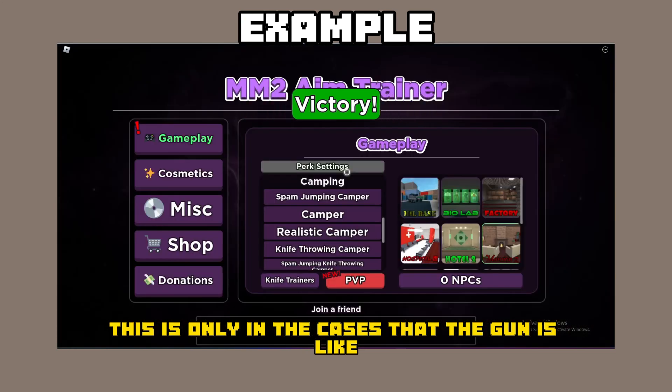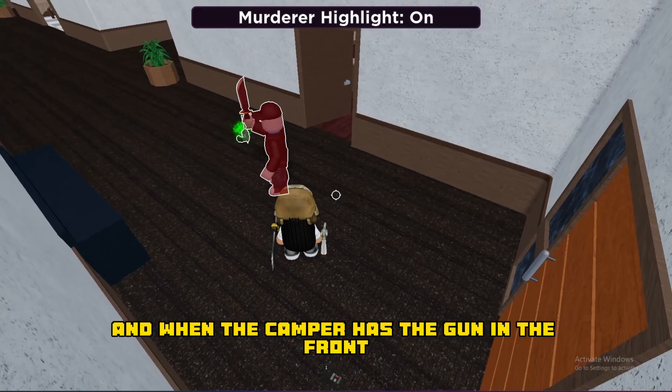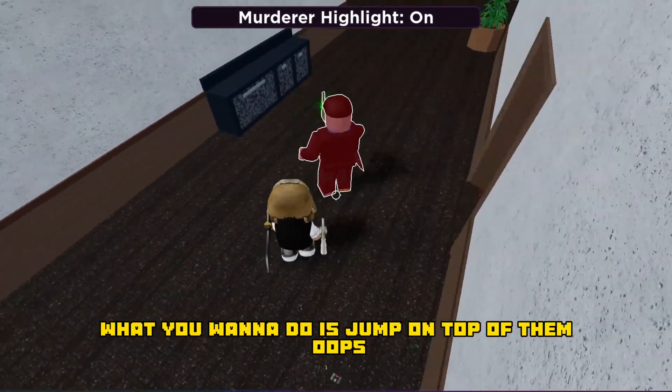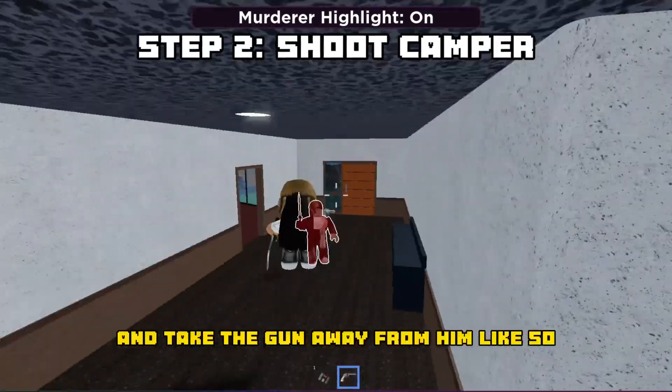This is only in cases where the gun is behind them. When the camper has the gun in the front, what you want to do is jump on top of them — actually go from the top and take the gun away from him.